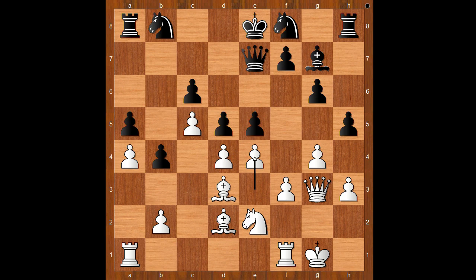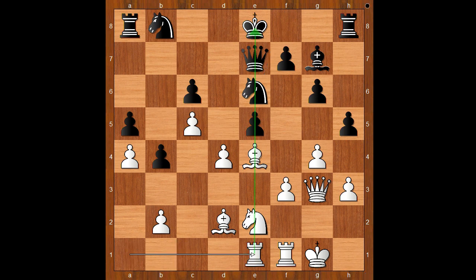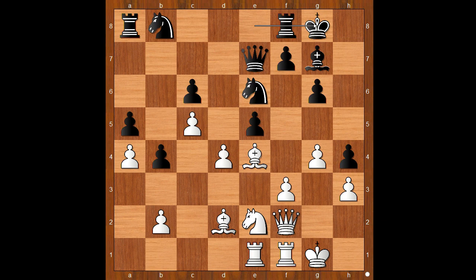White is now naturally interested in opening the e-file. d takes on e4, bishop takes on e4, knight to e6, rook from a to e1 — and black must be careful. h4, attacking the queen, queen to f2, and Malakhov castled kingside too.